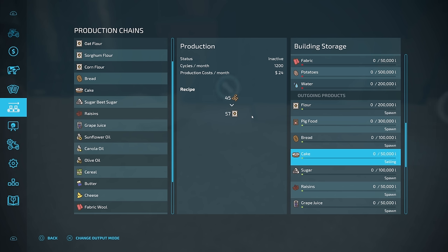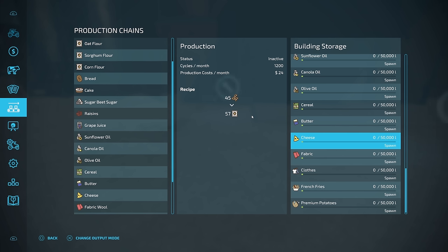Every single hour, when it hits 00 on the clock, it's going to sell however much you have stored up in here. If you happen to have another facility that you want to send this to, go to distributing — that's going to take it out of this facility and distribute it over to the other one, but it is going to charge you. Depending on how close or how far away that facility is, it's going to cost you more the farther away it is. 50,000 liters may seem like a lot of storage, but on some of these it's going to fill up really fast. I've got a future video on a little bit of a storage hack using another mod available on the Mod Hub.